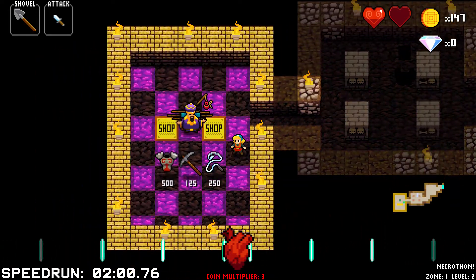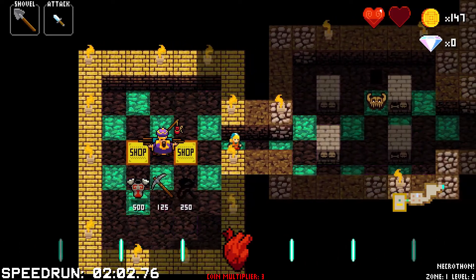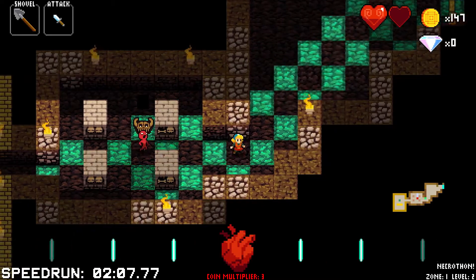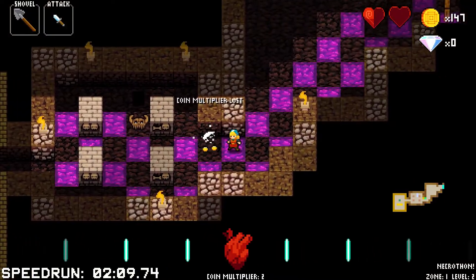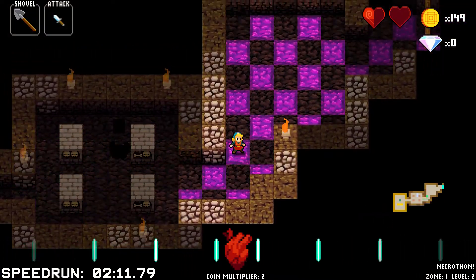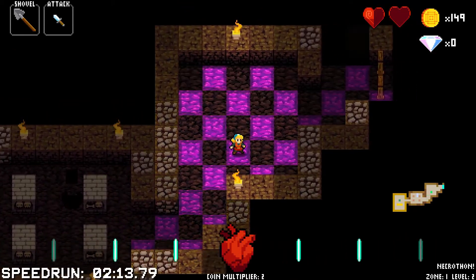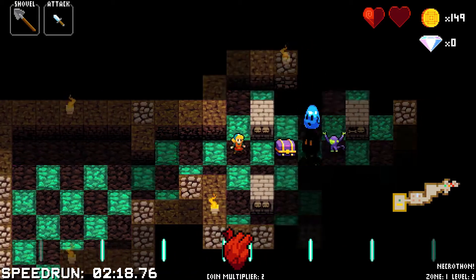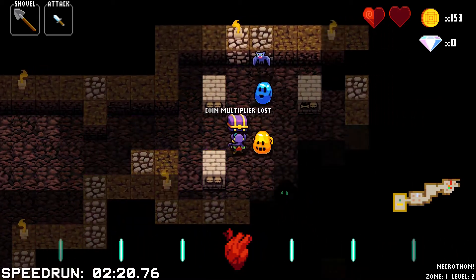Could buy a pickaxe. Is that a glass whip? I'm going to wait a little while; I don't feel like the pickaxe is really that crucial. I think in situations like that, I just need to wait and lose my coin multiplier rather than lose a heart if I don't have a weapon that can reach more than just the tile right in front of me.